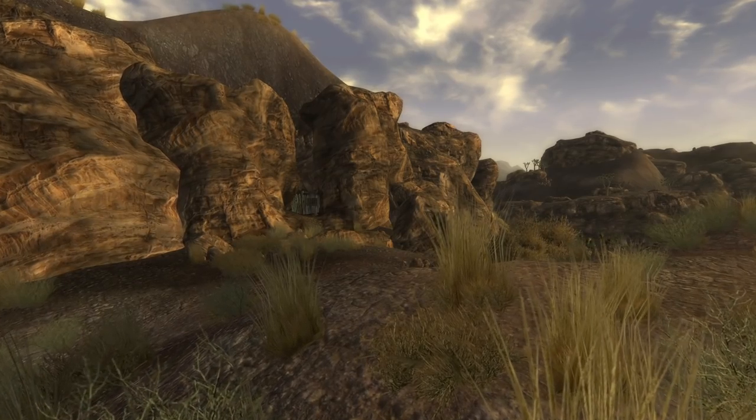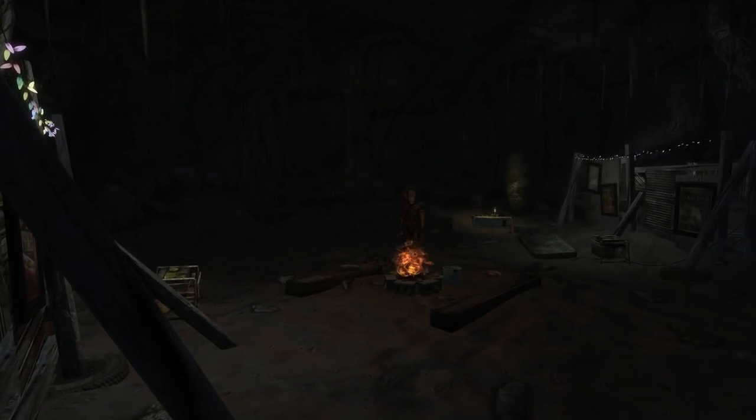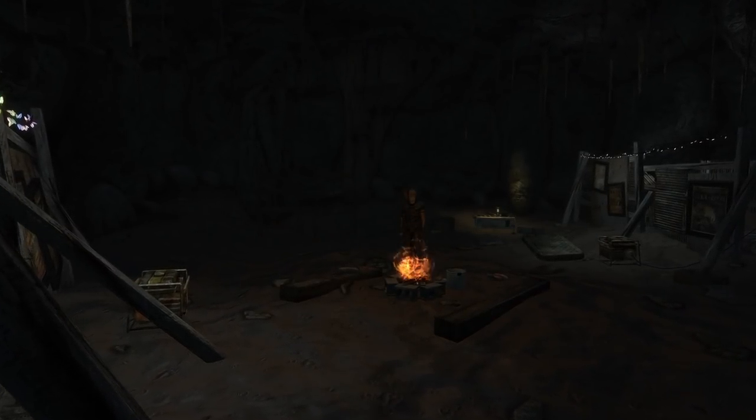Strangely, we can find one singular piece of mole rat wonder meat in Fallout New Vegas. The journey will take us to Cannibal Johnson's Cave. Inside, next to a knife by the fire, we can find the ultra rare slab of meat.